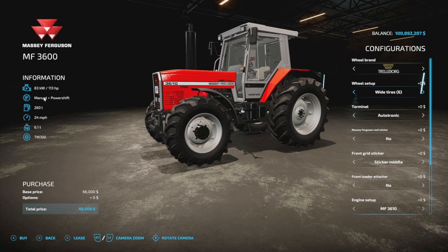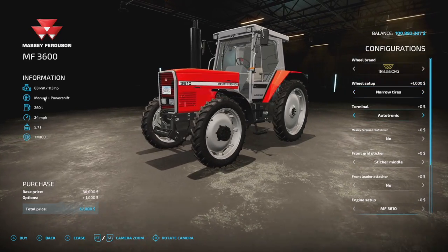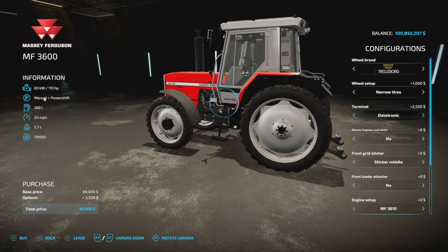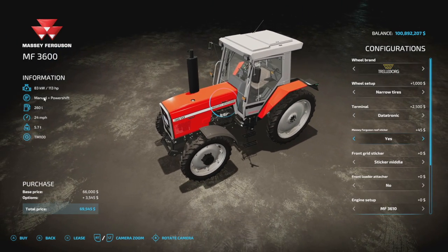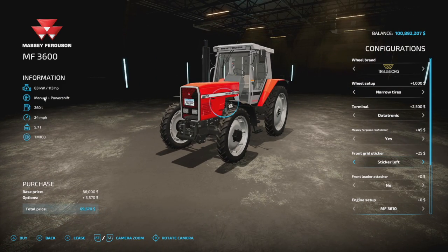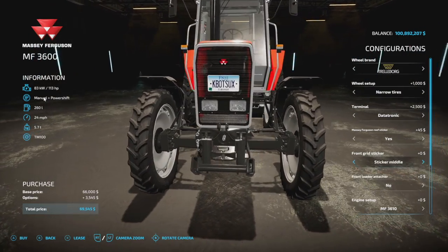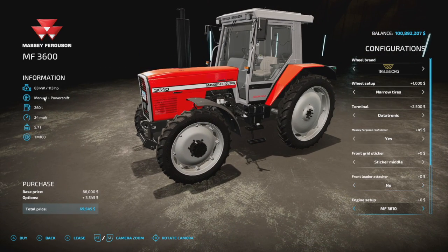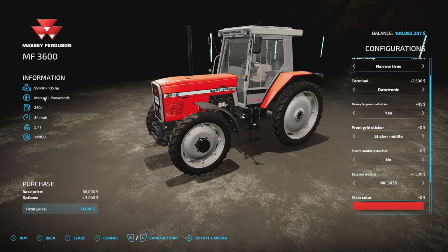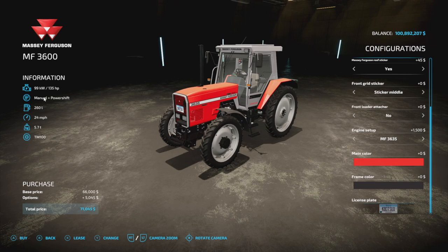There are a lot of wheel setups, so you may have to go through and find the ones you like. For the terminal we have the Agrotronic and Datatronic. Massey Ferguson roof sticker — definitely say yes to that. Front grid sticker badging on the front looks pretty cool. Front loader options include Quickie and Hauer. Engine setups are 113, 133, and 150 horsepower. Main color: new and used. Frame color has a bunch of different blacks. This one is 16 slots.